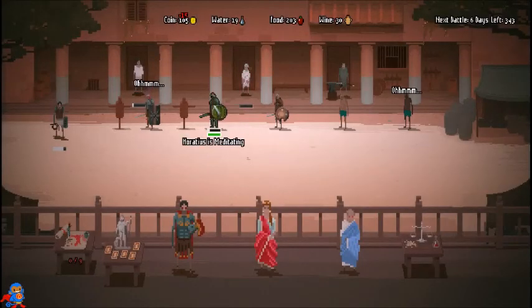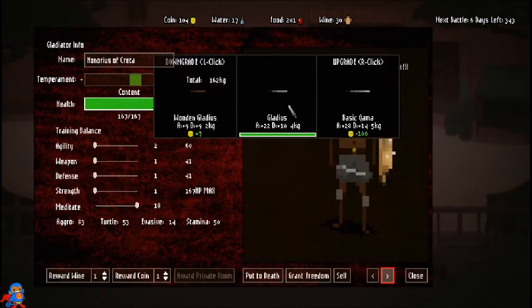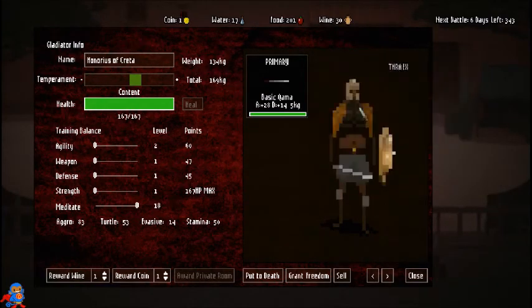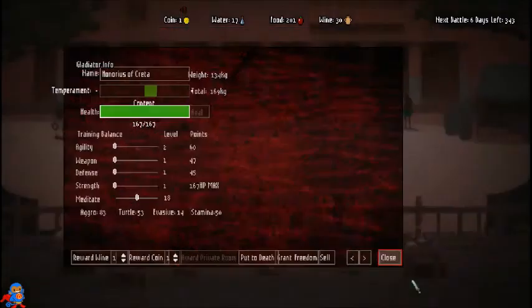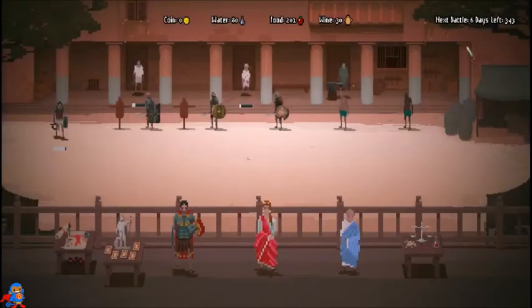I'll buy that so they heal faster. Let's upgrade — those two now have the best sword they can have. I only have one coin — oh gosh, I forgot about this. You also need to buy food and water and balance that out, so I'm broke. But after the next fight I'll have some coin even if I lose.